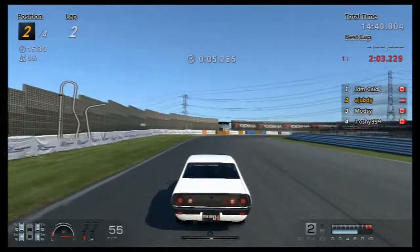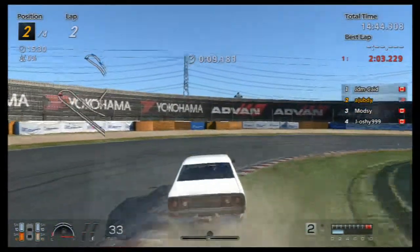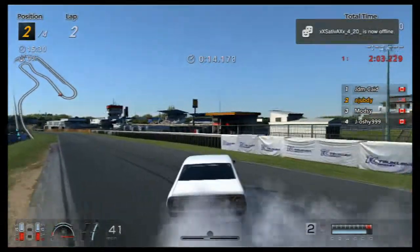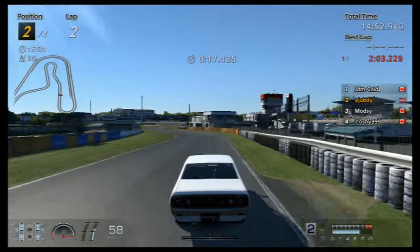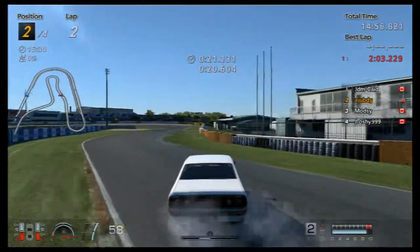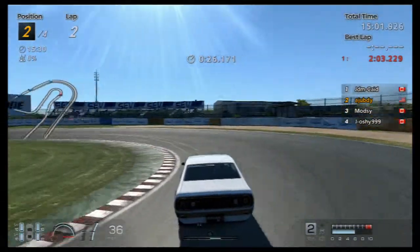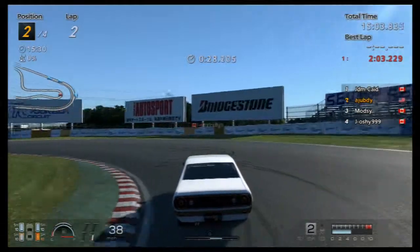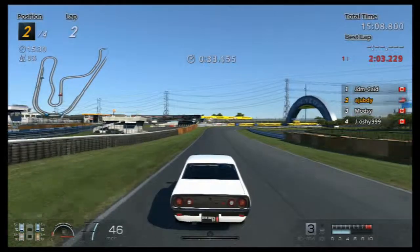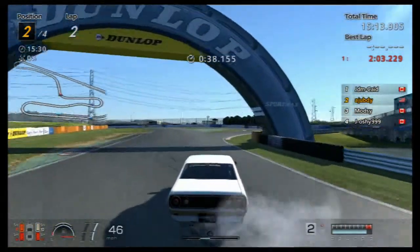Just go around the course in second gear, take it slow around the corners. You can get them spinning pretty well. Once you get up around 6,000 RPM you start drifting. I suggest second gear for this car.